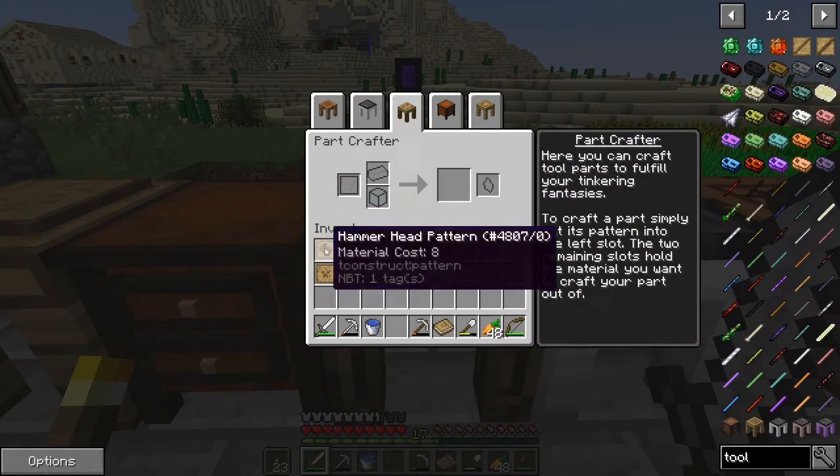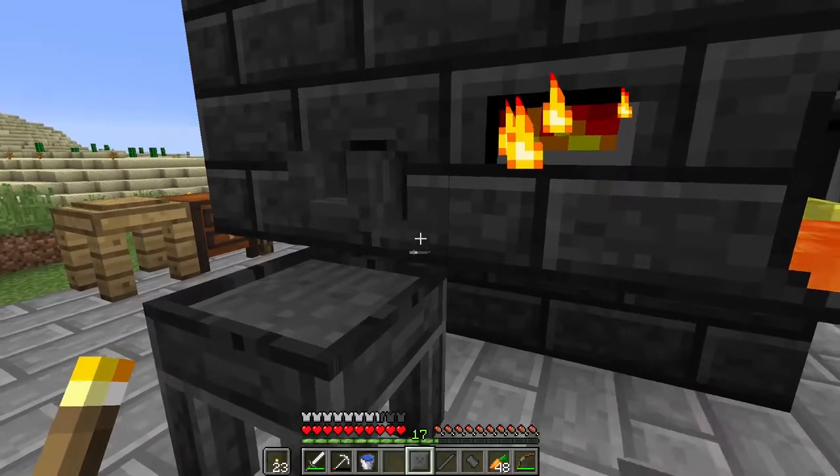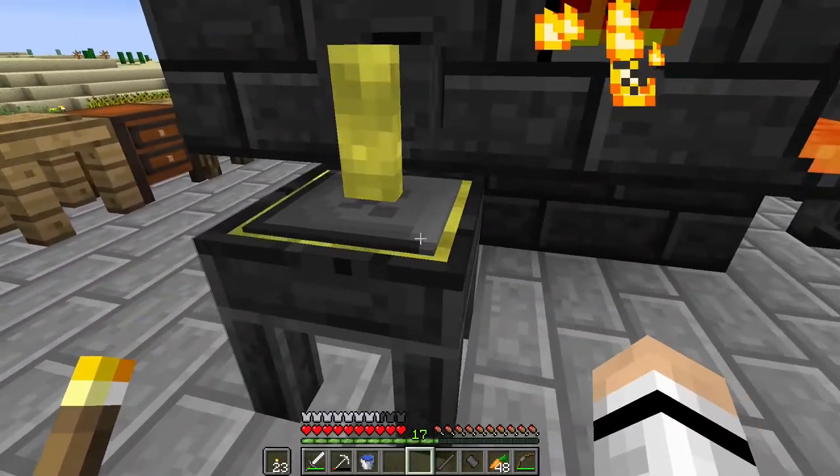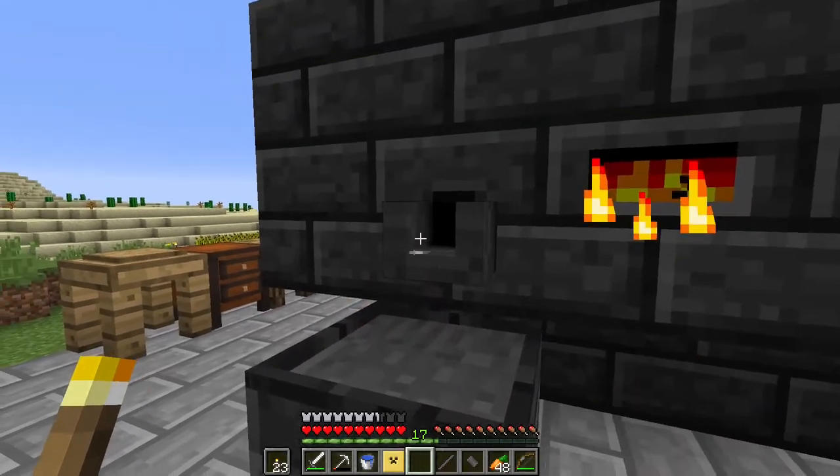There's the three pieces that we need. Next we go on down to casting town. I already put some molten aluminum brass in here. Take the part, slap it down, pour it on, wait for it - and pop. There we go, we got the cast for that.